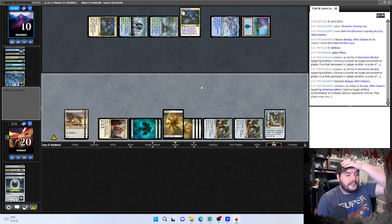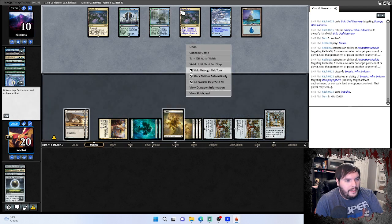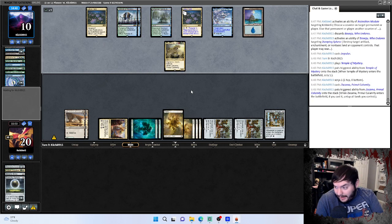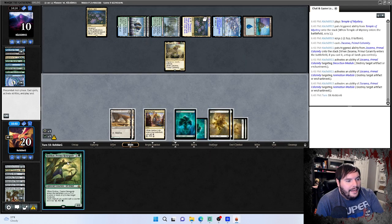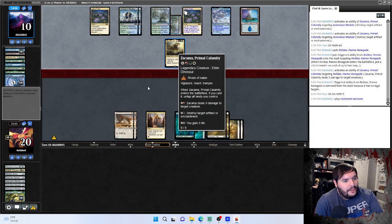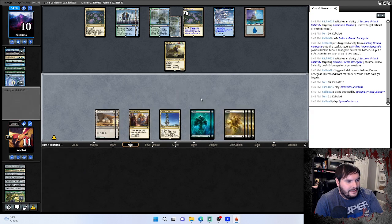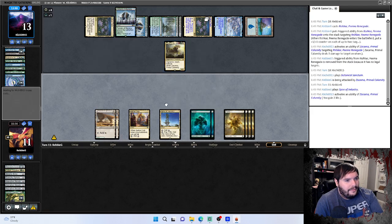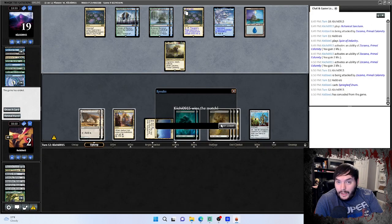We tried as hard as we possibly could for a budget deck. I feel like we pushed and made this really difficult for the opponent — I mean, he should have won turns ago with Lotus Field. The fact that we pushed it to turn nine is pretty impressive. Zacama, Zacama — okay, I respect this, it's a dinosaur, can't say anything. Rishkar kills it, dinosaur doing his thing, smacks our face for nine. We lose to the dinosaur — one and two with the deck.